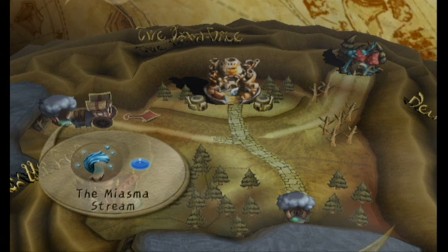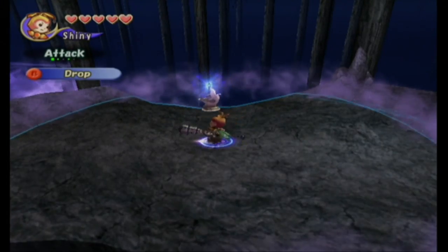You need the water element in this year to cross the Miasma stream, so you can easily obtain that in the Moschip Manor — or Moschip Manor, I don't know.